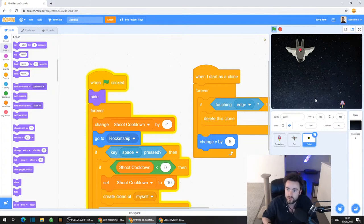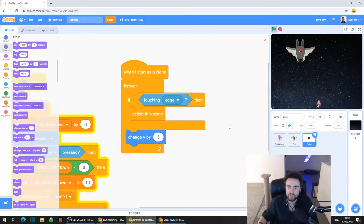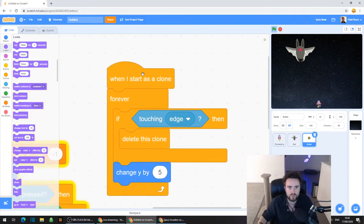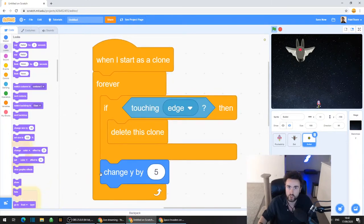The problem is so are all the clones - it's not shooting anymore. So what we need to do is make sure that the clones show themselves when they are created. Go to when I start as clone. Look for that in your bullet code. And look for Show - it's near the bottom of the Looks codes.